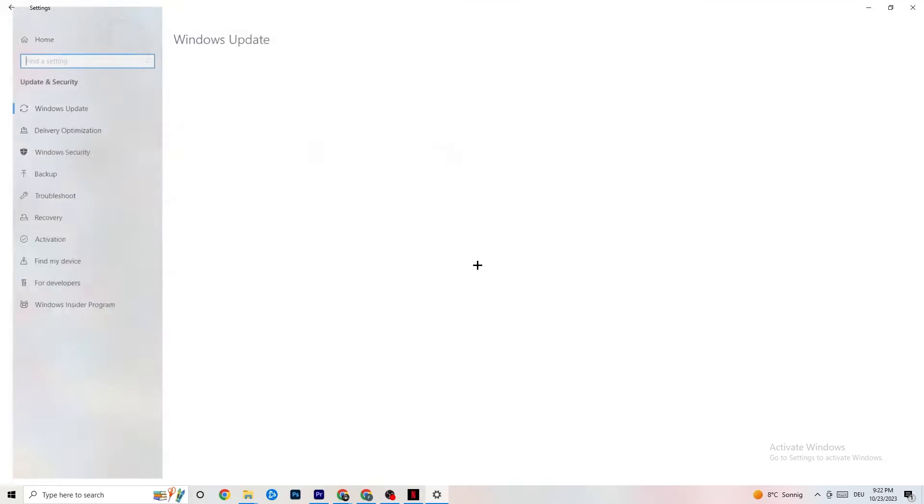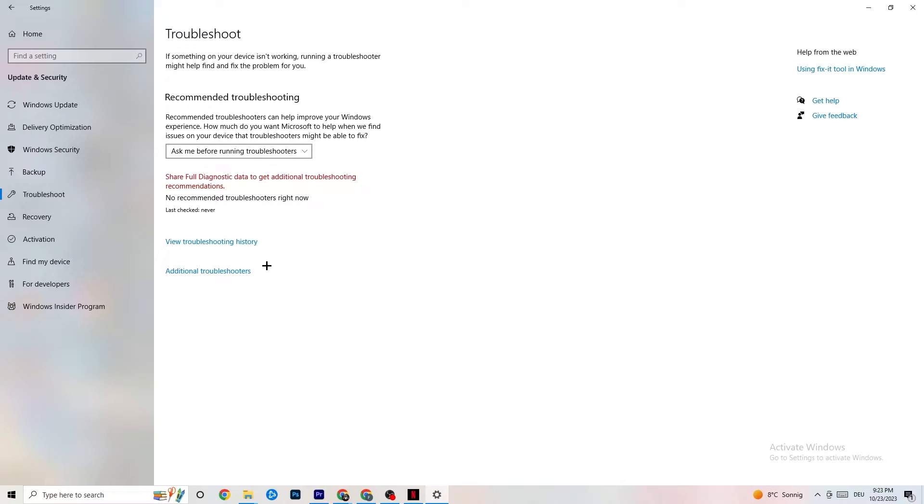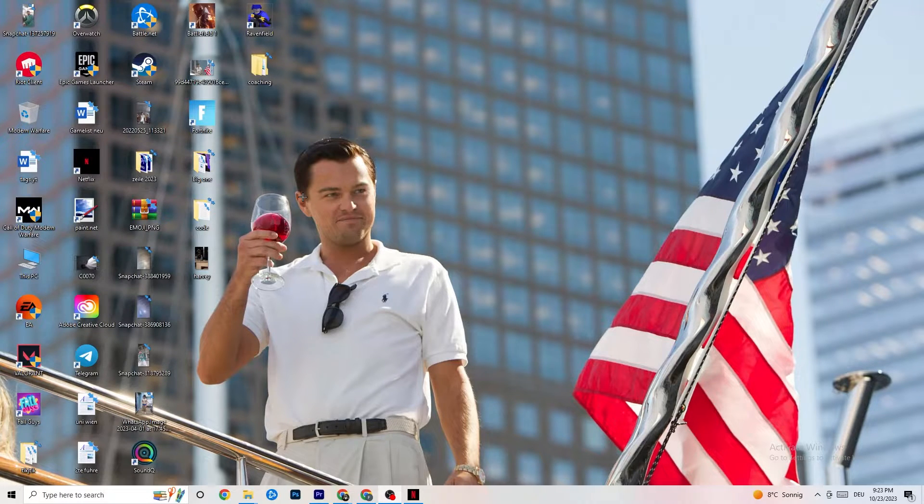Click on Update and Security, then stay on Windows Update. This sounds basic, but trust me — updating every driver on your PC will help a ton. Click Check for Updates and update your Windows. Some PCs don't have automated updates, so do it manually. Afterwards, click on Troubleshoot — this lets your operating system find any broken or non-working data that's harming performance and repair or delete it.